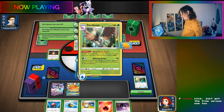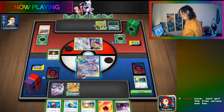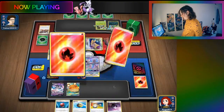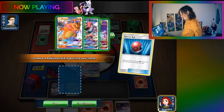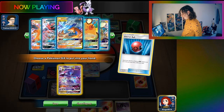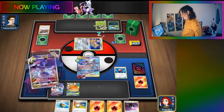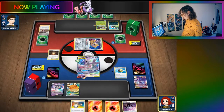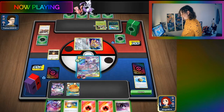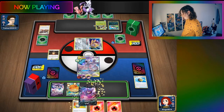Looking at the opponent's card: it says prevent all damage done by attack, so poison is not bad. The streamer plans their moves: get Fiery Fournens, then use Venom Shot and discard that for the bat. They put the bat down and draw three cards.